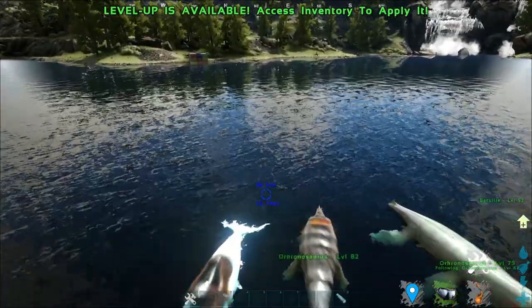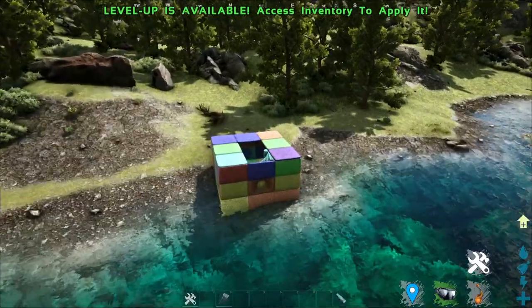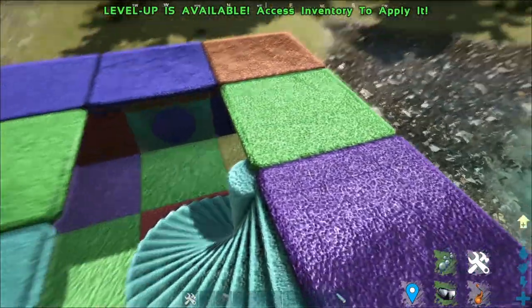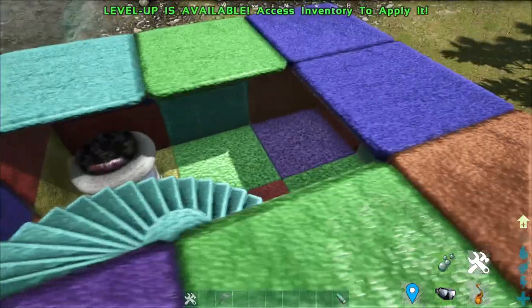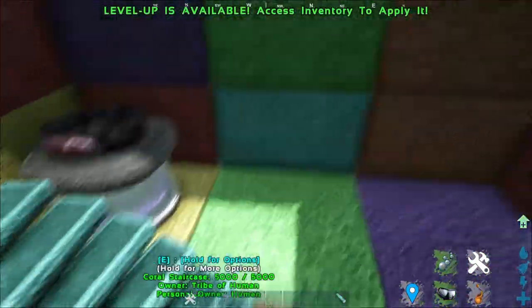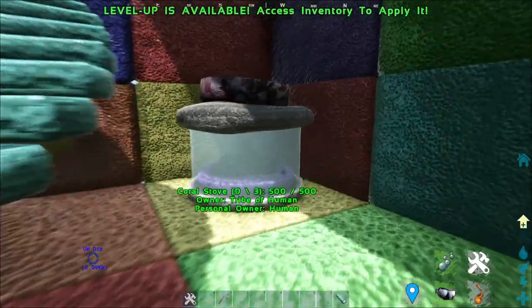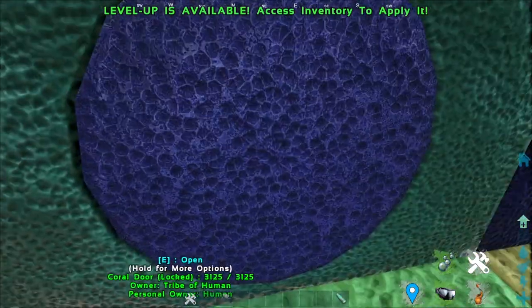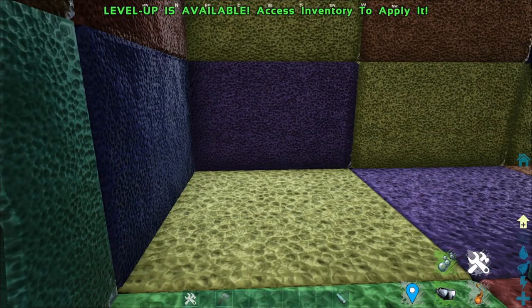We're not going to go through any of the creatures — we're going to go through the structures. This is a little structure that I made, and these are all corals. You might be thinking, how do I cook stuff? Well, you don't need to worry — there's a coral stove for you to cook stuff in, a coral staircase, a coral door, and basically anything a normal structure has, they have it too.